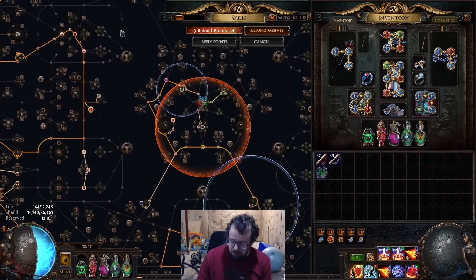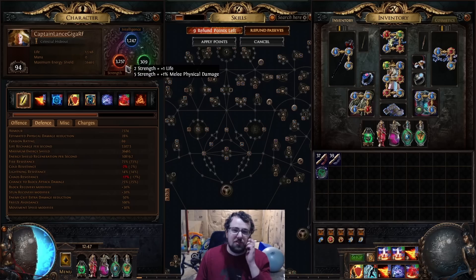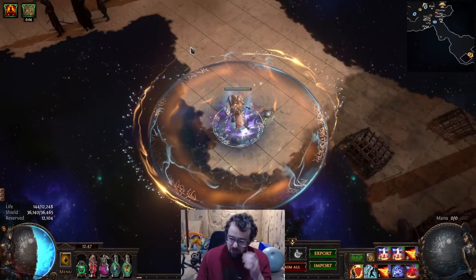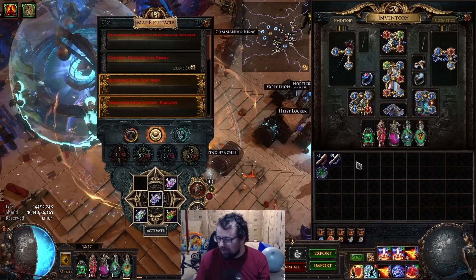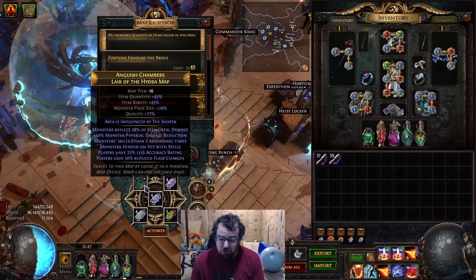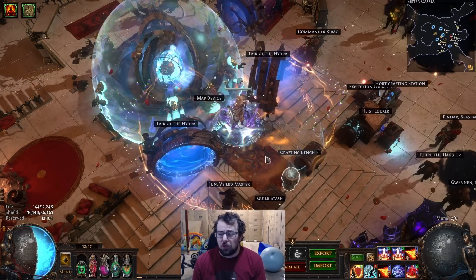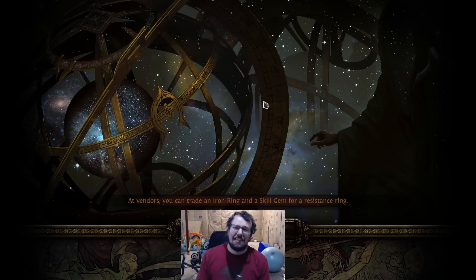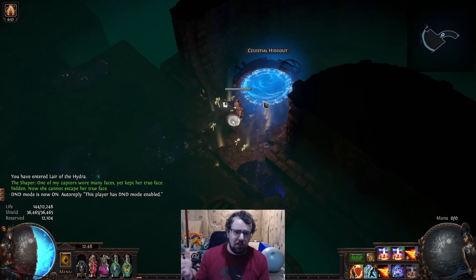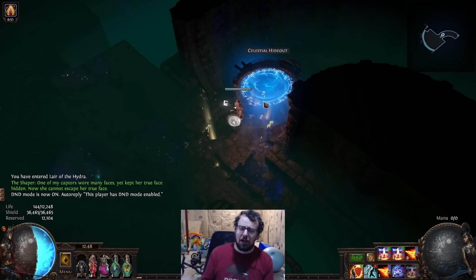That covers the main upgrades we made since the last video. The other upgrades are basically just getting to a higher level — we're up to 3.25k strength, 1.2k int, and 300 dex. I'll go ahead and give you a showcase on a Hydra with reduced flask charge mods, to show yes, we can run map mods with this. The only place where I think reduced charges will really matter is specifically in content like Ubers, where immunity phases are long enough that you could potentially run out of flask charges.